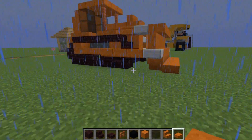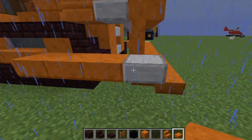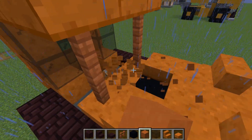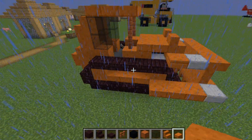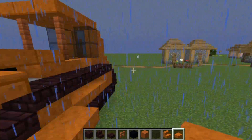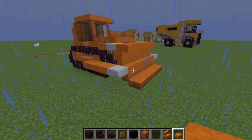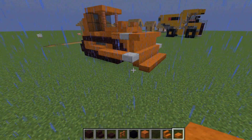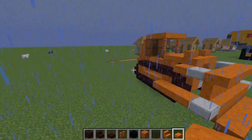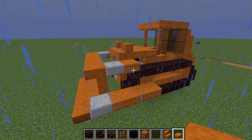And there it is — the bulldozer is done! This is a very easy design and you can customize it however you'd like, for example using orange terracotta instead. This was designed by Lavagna and it goes along with the mining truck. In a couple of episodes we'll do a front loader, cranes, and other construction vehicles all in this color scheme to match. If you enjoyed, smash that like button, hit subscribe, and turn on post notifications so you don't miss any more builds.